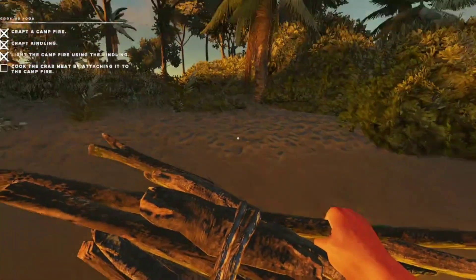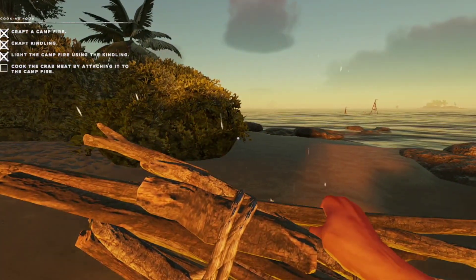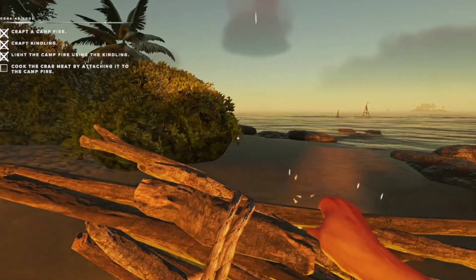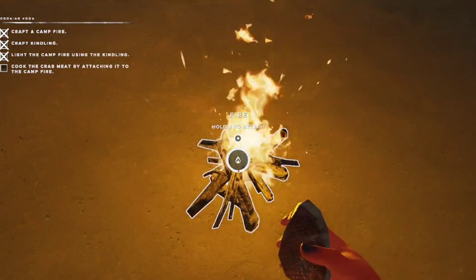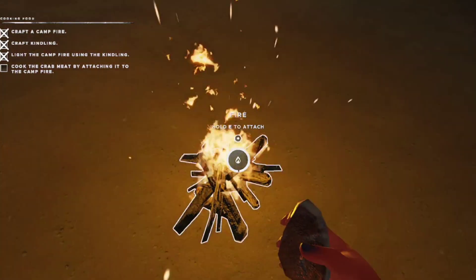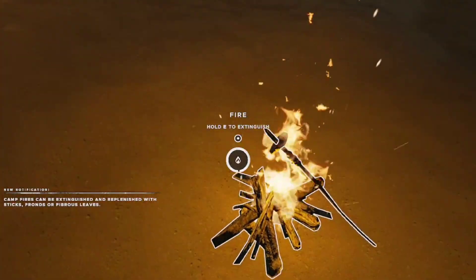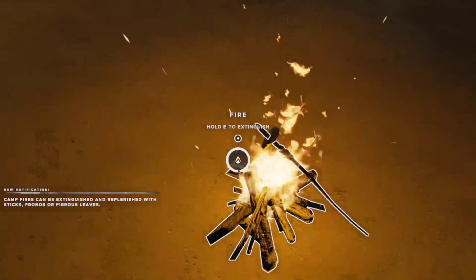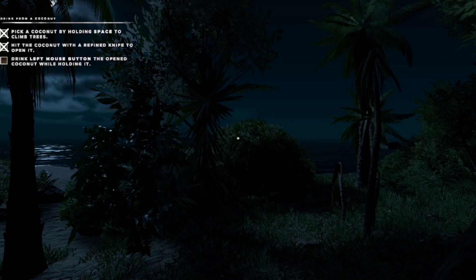Did it! Awesome - look at that! Cook the crab meat by attaching it to the campfire. I need to get a bit of crab and put it onto the fire - E. We're cooking! Well, not on gas - on fire. Isn't that awesome? So now we're cooking. This is what it's going to be like - basically working this out day by day, and hopefully I can get a save point so I can sleep somewhere.